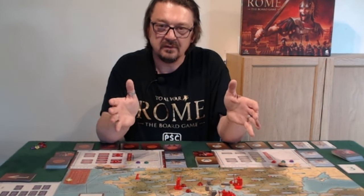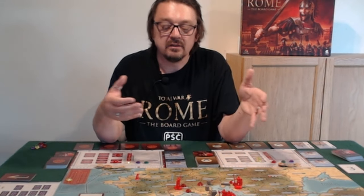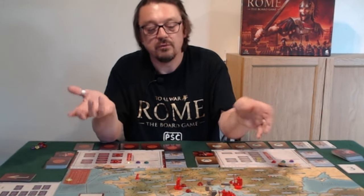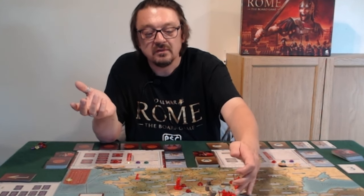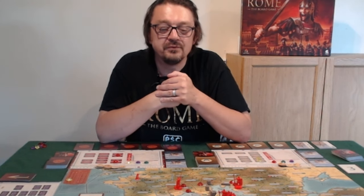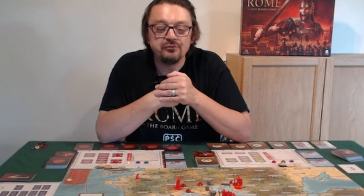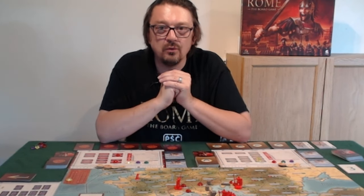That's the agent phase done. It's pretty simple, but the decisions are quite challenging and the chaos and intrigue it can cause is significant. Rome is now missing three gold at the next taxation phase, and Carthage is missing a four-star general — there's a leaderless army sitting vulnerable in Sicily. Watch the next video to find out what the campaign phase holds!